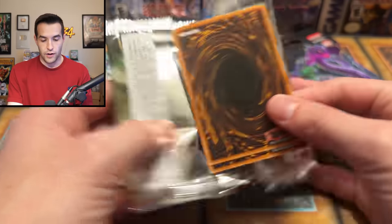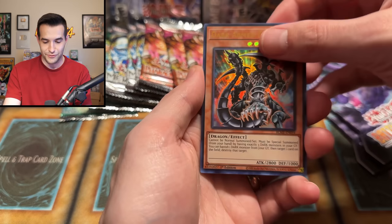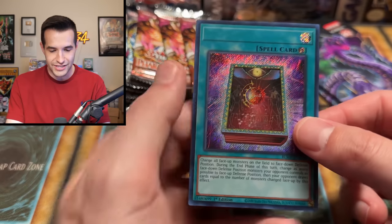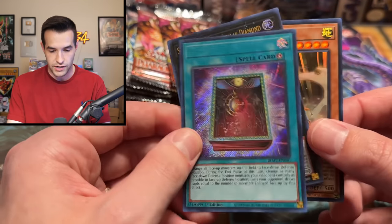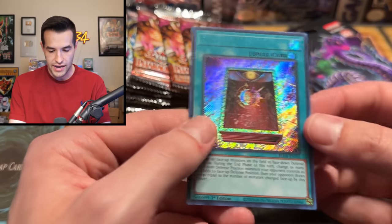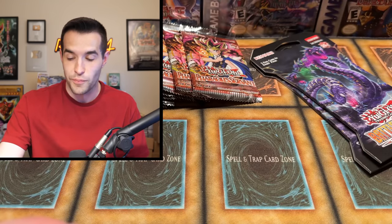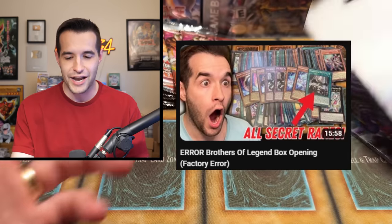Here we go — Dark Arm Dragon, looks like the back might have a little bend unfortunately. We have Punk Shark, Kusai — oh wait, the secret's in the middle! Book of Eclipse. You can see the name when you look straight at it, but at an angle the name is gone — just the indent. So you do have to look from two cards back. Book of Eclipse, very cool secret rare — name is missing. This reminds me of when we opened Brothers of Legend and nearly every pack had five secrets instead of one.